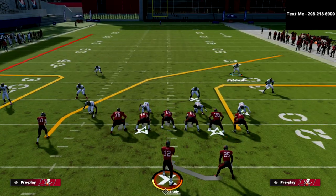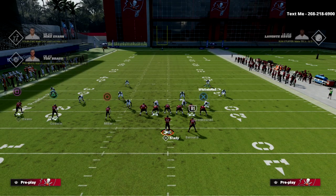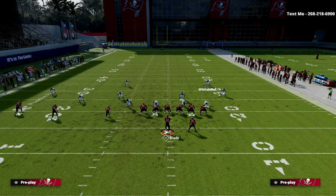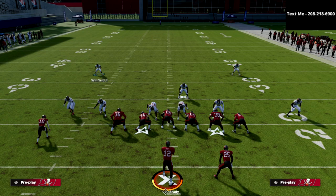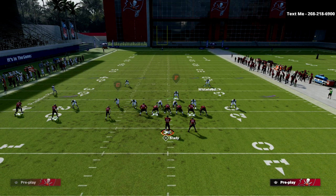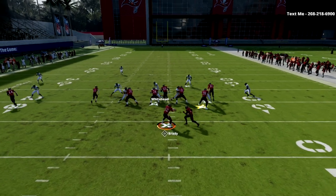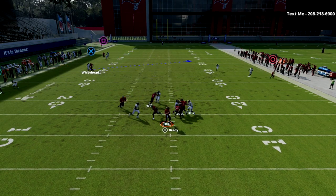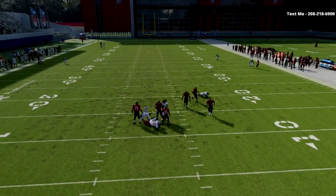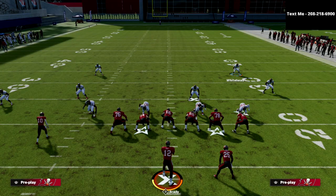Let me show you how that works one more time. This is one of the most popular route combinations in the entire game. We're going to pinch the defense and manually back off the corner on the left so I don't get bombed. I open up — he goes underneath — so now I work back to this post. As you can see in the replay, we've completely bagged everything in this formation.